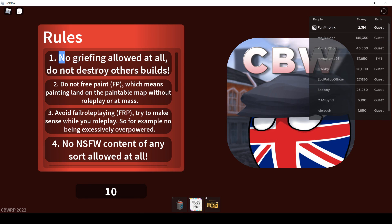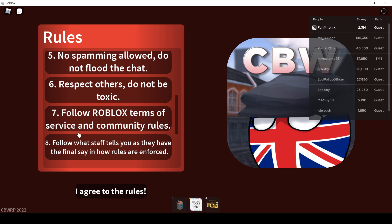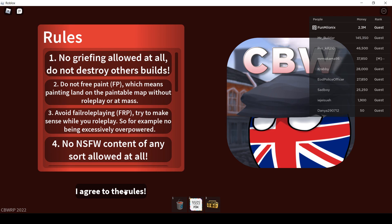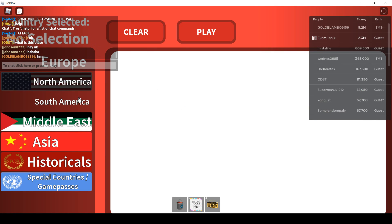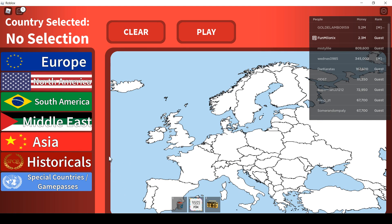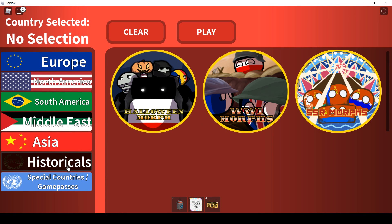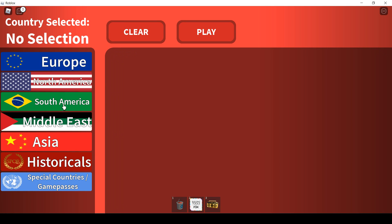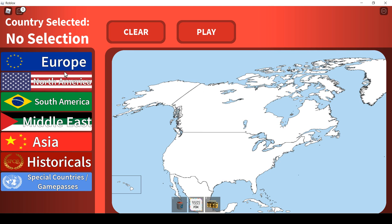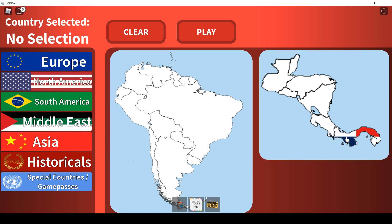Step 4: Click the green button. Step 5: Read the rules. Step 6: You can choose to play as a Country Ball Morph or play with your Roblox avatar. Step 7: You can choose what Country Ball you want to be. For this example I am going to choose Panama.